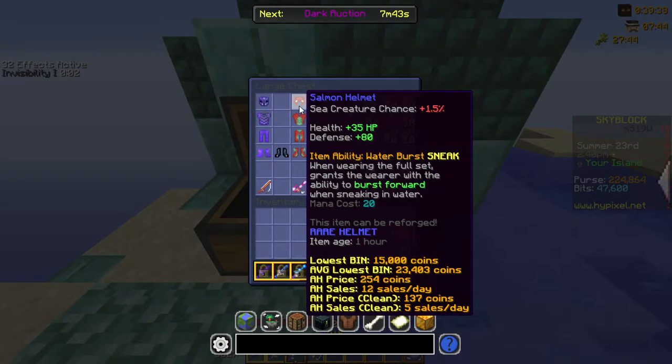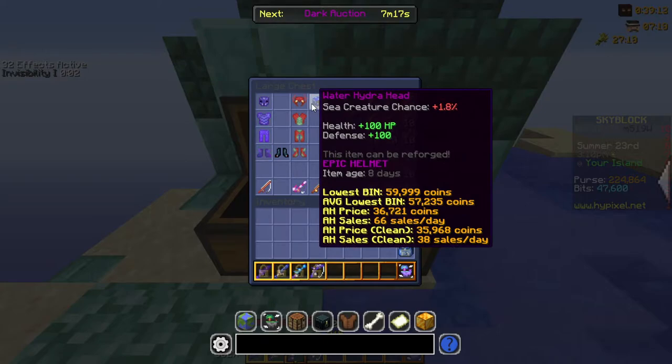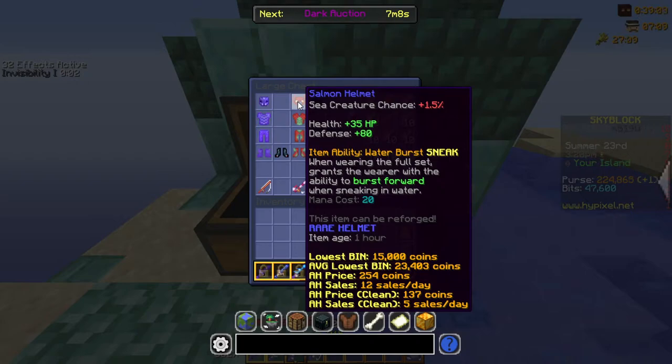The other set to keep in mind is the Salmon armor set. It doesn't have as strong an ability as Angler armor, but Salmon armor gives 6% sea creature chance as well as more health and more defense. You also want to mix in a Water Hydra Head if you get the chance, as it gives more sea creature chance, more health, and more defense compared to the normal Salmon helmet. Of course, it disables the armor set bonus, but that's pretty negligible.